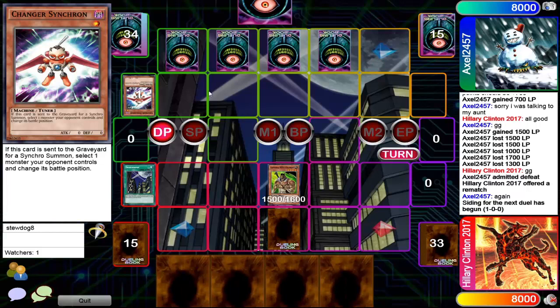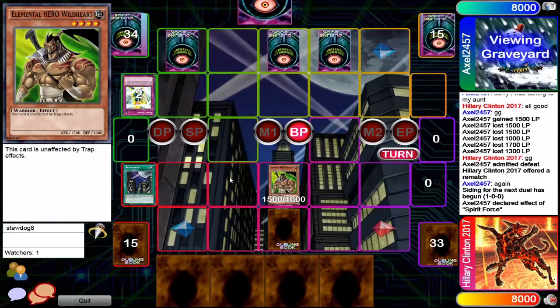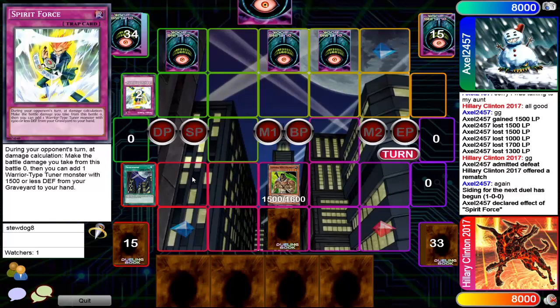Setting all the backrow this duel — he's gotta change his Synchron, which wasn't gonna do anything. Mod Heart summon again from Hillary Clinton. Spirit Force used again on your opponent's turn — a damage count will make the battle damage you take from this battle zero. Then you can add a warrior-type tuner monster with 1500 or less defense from your graveyard to your hand.